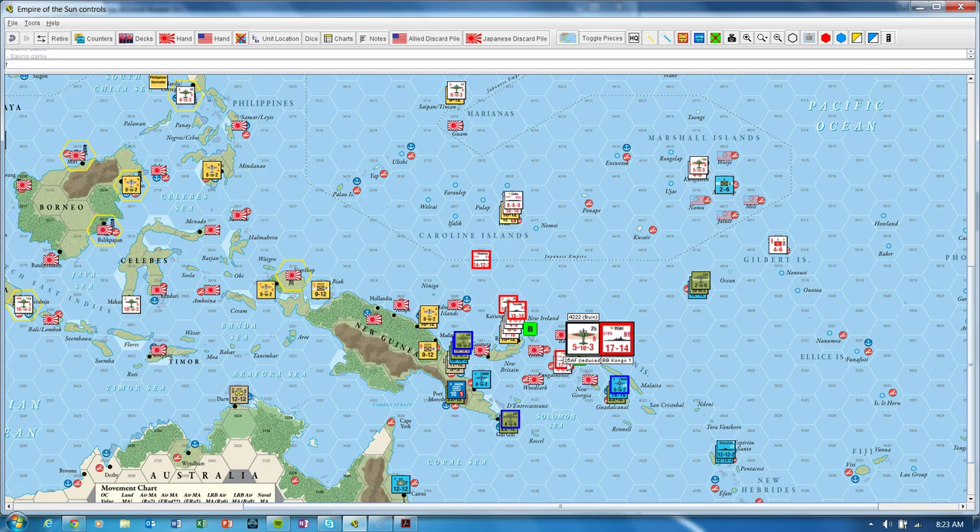If the allies had rolled a natural 9 for a crit at Bougainville, they would be able to eliminate the 25th Air Force unit, because a crit allows you to circumvent the normal rule requiring all units be reduced before any can be eliminated. In a slightly different situation — say only the Hiei is in battle — the effect of a crit would allow the allies to flip the Hiei. A crit has two effects: it circumvents the reduced-unit rule, and in cases where you mathematically can't achieve a hit, it lets you inflict a step loss on the unit with the lowest defense in the stack.